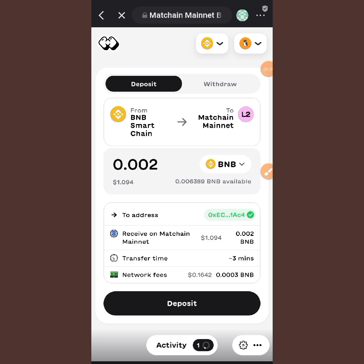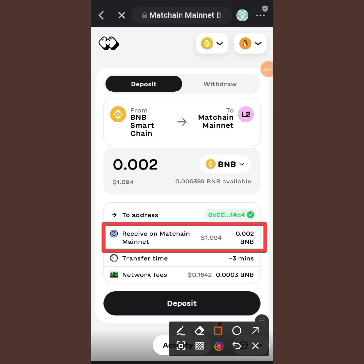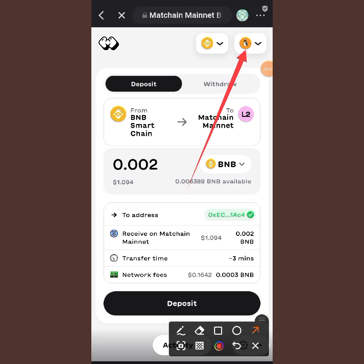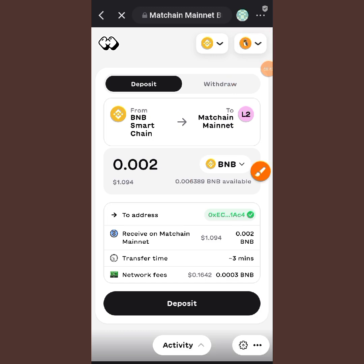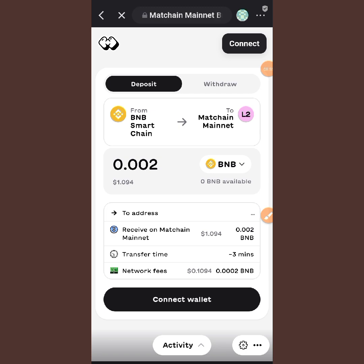You can see they have deducted the amount from my wallet. If you scroll down you will see 'Receive on Matching' — they have deposited the BNB I bridged to my Matching account. After doing all this, you need to disconnect your wallet — tap on disconnect.